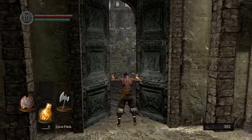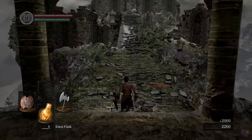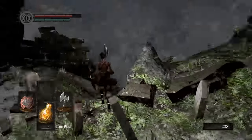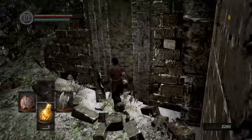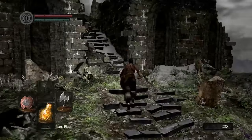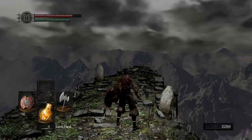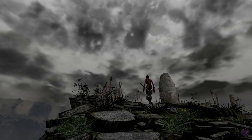He dropped us a humanity and a key — I'll explain later what humanity does. And here's a little tiny secret: a soul item. You can use that to get some souls. Souls are used as currency and for leveling up — they're basically experience points and currency.